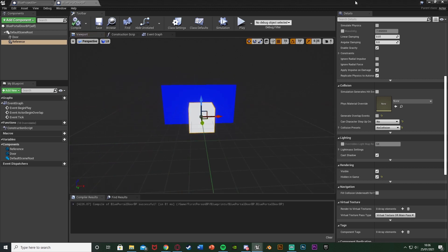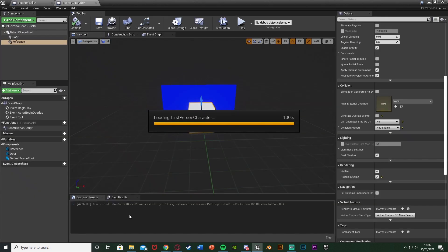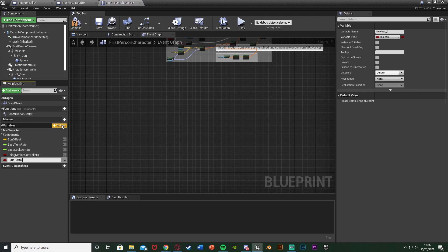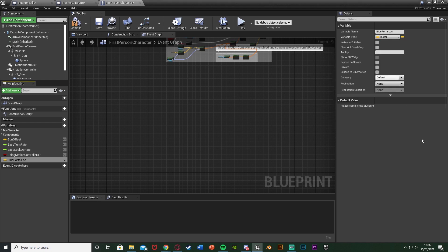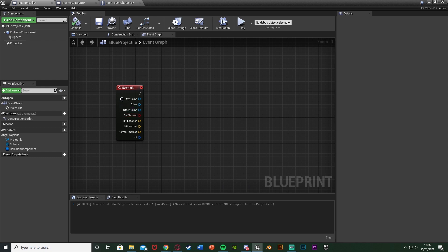Compile and save that, then minimize and go into our character blueprint. We're setting everything up first before we start writing code. Open up the First Person Character, create some variables: hit plus variable, name this one Blue Portal Loc for location, set the type to Vector. Compile that, hit plus variable again, call this one Red Portal Loc — this is going to be the red/orange portal location, also a Vector. We'll be setting these through the blueprints for the portals and projectiles.